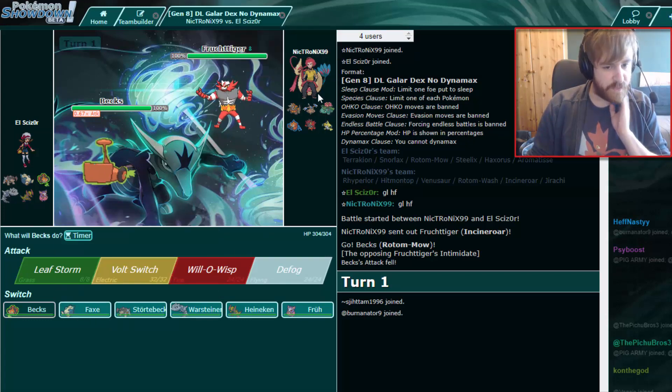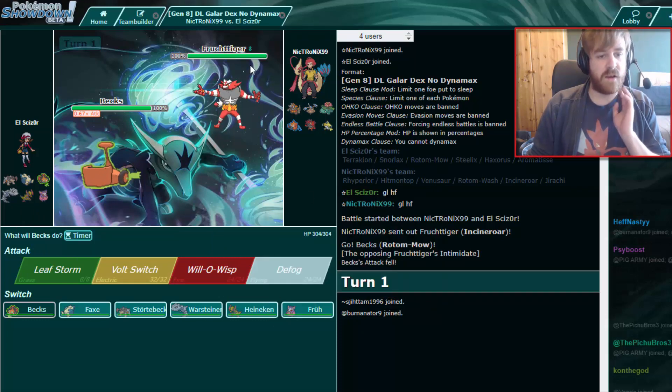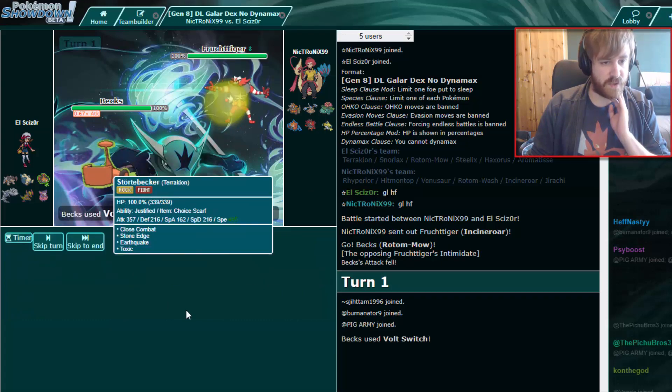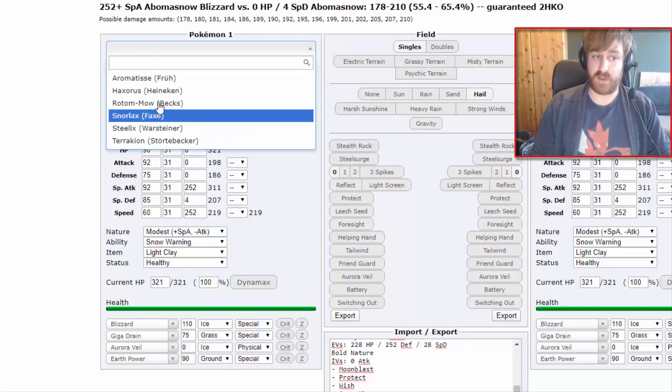I decide to stay in for immunity. I probably should have changed that since I do have Aromatherapy now on Aromatisse. I do not think it would be Scarf — it would make no sense for it to be the Scarfer. So I'm actually just gonna Volt Switch out of here. And indeed he's not Scarf — that was only 70%. I smell the Assault Vest here.